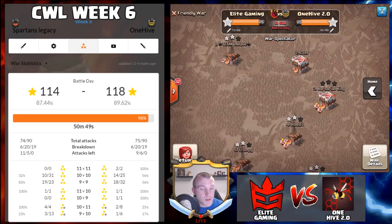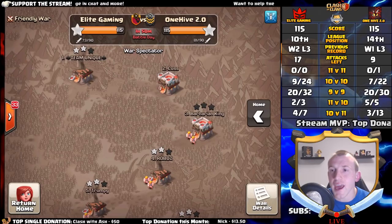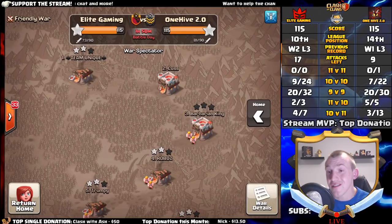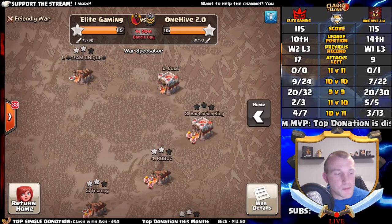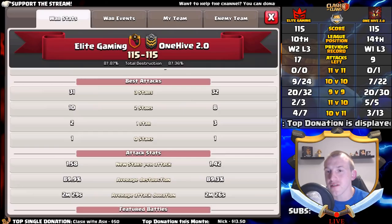Let's move back across to Elite Gaming versus One Hive, and catch up with the chat. It's the first time — let me know what you think of the new overlay. I've been working so much on it this weekend to get all the statistics up. I did promise last week we would get these statistics going. Elite Gaming have plenty more attacks, and the rate is quite a bit better for us, so I think we're looking pretty good right now.